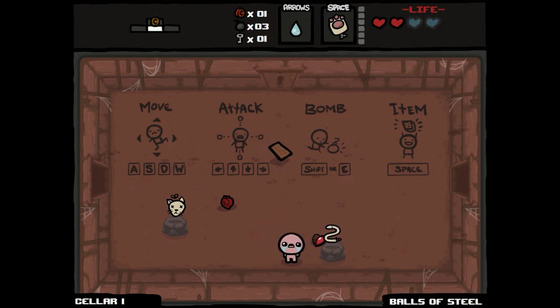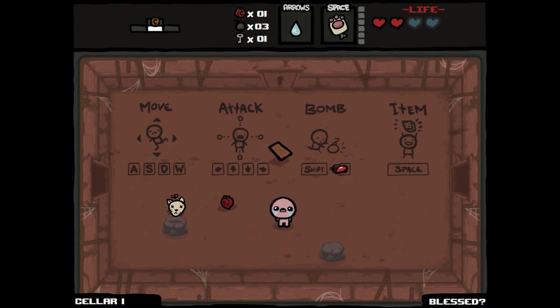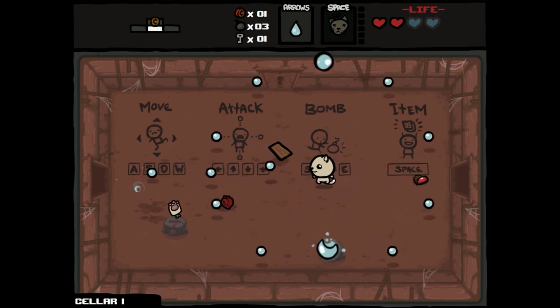You also have to pick up Tammy's Tail, which increases the chance of double red hearts appearing — a new consumable item found in the Community Remix mod. So I should be able to transform into Tammy right on this screen. And what happens when you transform into Tammy is you get a 1.5 tier delay decrease.